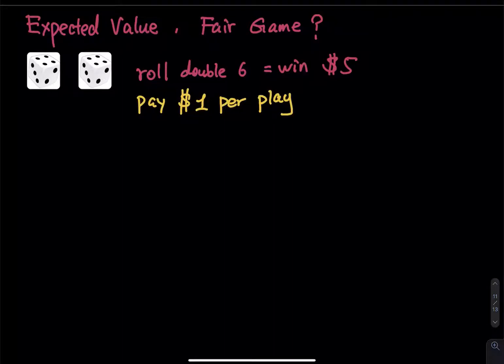I want to play a game with you. The game is very simple: I have two fair dice, they are not manipulated. I let you roll the two fair dice — if you get a double six, you win five dollars. But in order to play this game, you have to give me a dollar per play. My question is: is this a fair game?